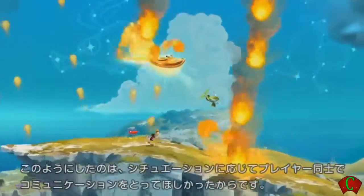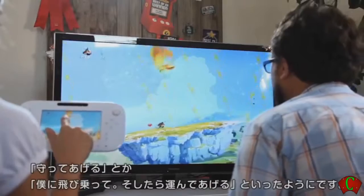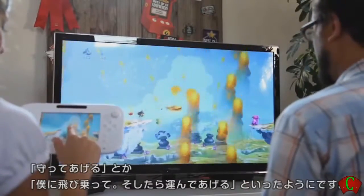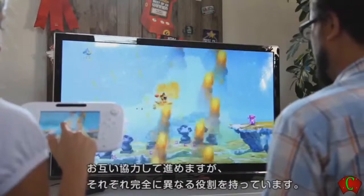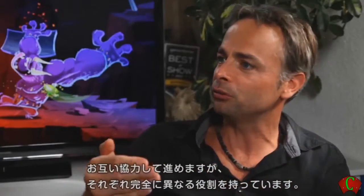We did that because we wanted the two players to interact depending on the situation — I've got to protect you, or you've got to jump on me and then I can carry you somewhere. It's really doing things all together at the same time, but with completely different responsibilities.